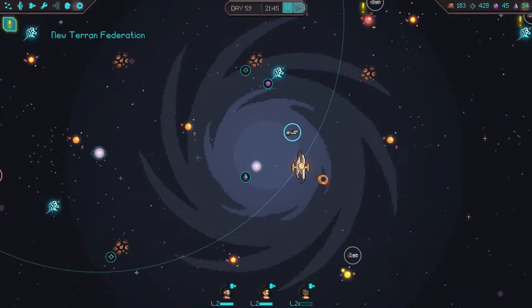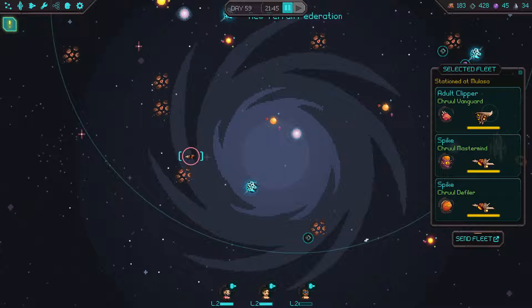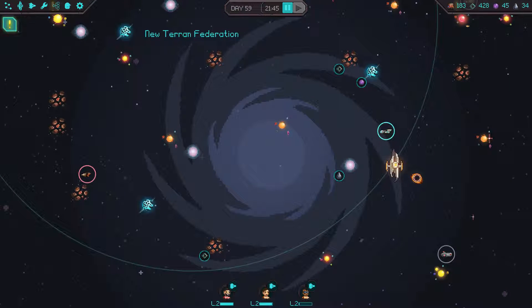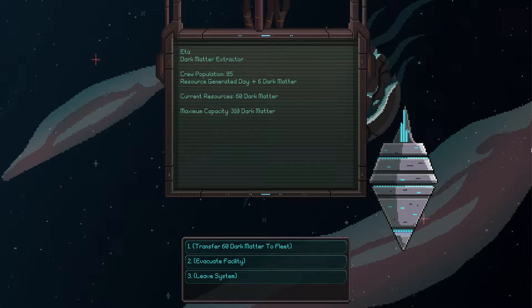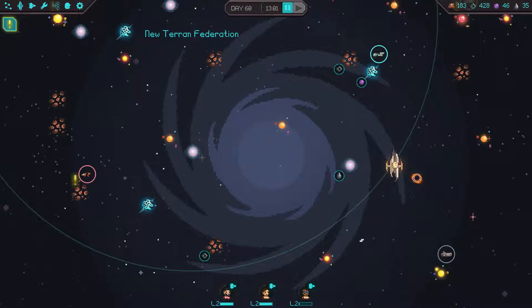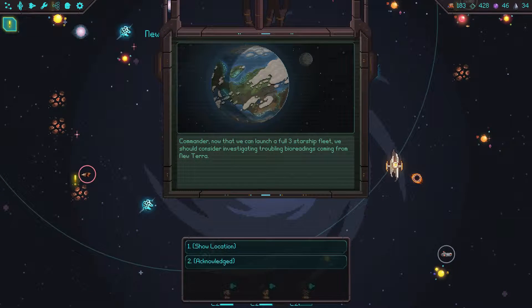Distress signal received: the Melusa material mine is under attack. We can't attack back just yet since we don't have the repair capability, so let's keep going and hope they don't take it over. We can definitely use the materials — that's one of the few things keeping us from doing what we want to do, along with dark matter. Let's send the fleet up there.